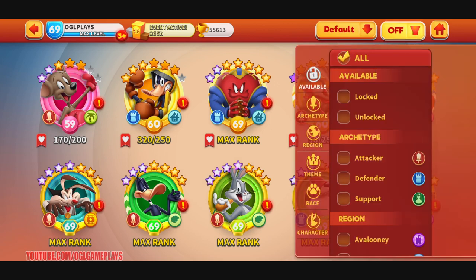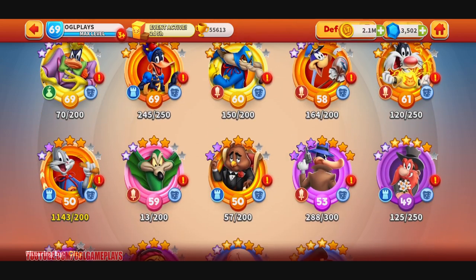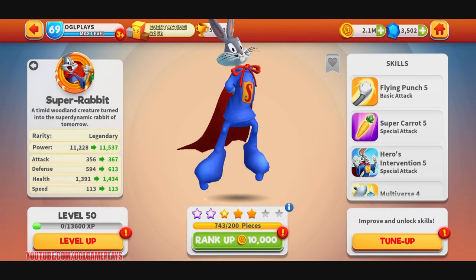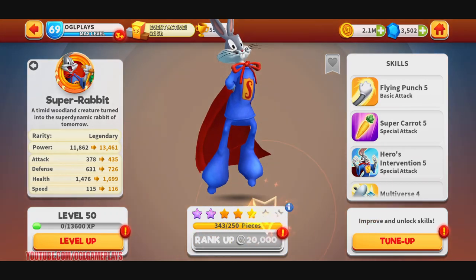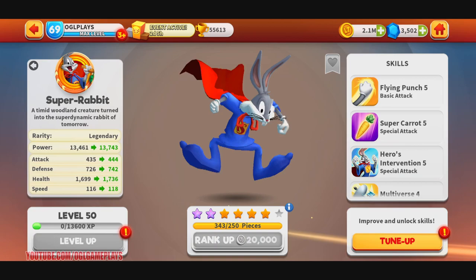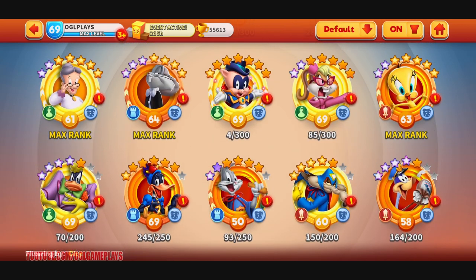Let me go to City to show you my Super Rabbit. I have a lot of toon pieces so I can turn him up — probably to six stars — which is a great addition to my heroes team. Six point one stars, nice.